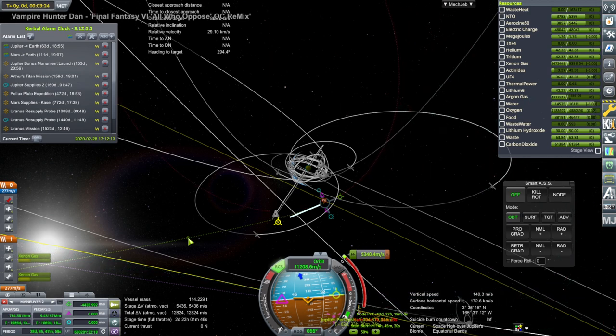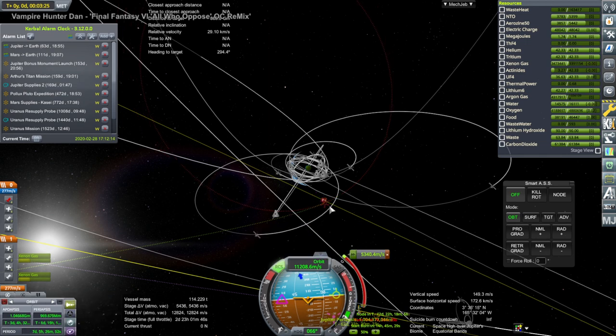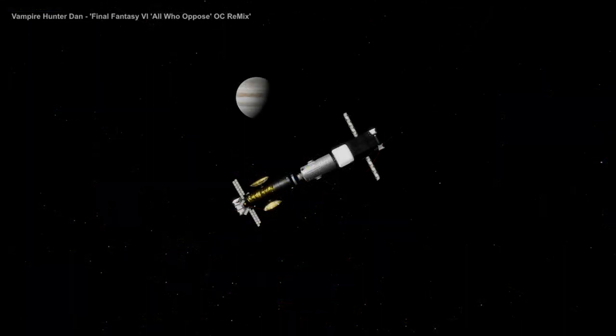We can already see the escape is going to take a bunch — 5,340 meters per second. I'll have the supply vessel push us out and then let it go, continuing on with the main vessel. But yeah, capturing at Earth is going to take a bunch too, so this one is looking a bit tight. We'll see how it turns out.